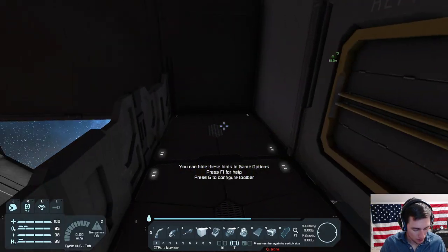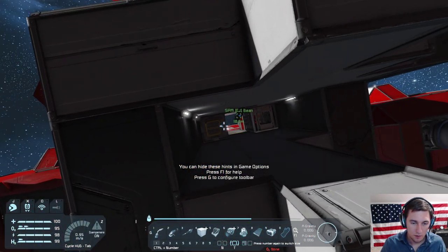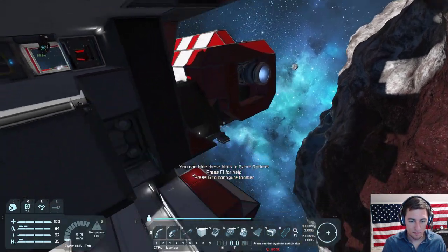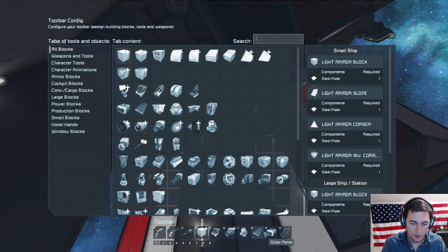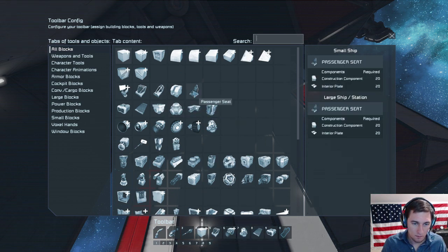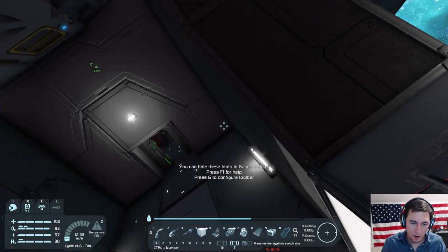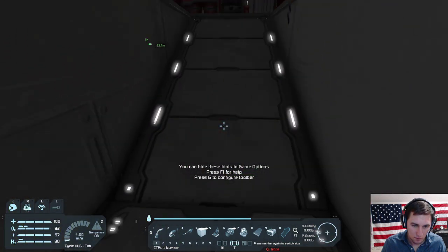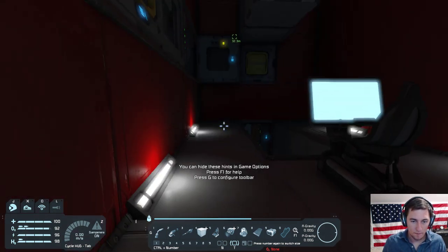Okay, so once those items are in your inventory you have to place the blueprint in your hotbar at the bottom of your screen. You hit G and pull up the menu of all the items you can craft, and basically you drag and drop the seat into your bottom bar. Then once that's selected you click where you're going to place it, and once that item's placed you pull out your blowtorch and you finish it off.